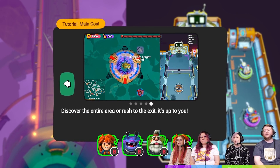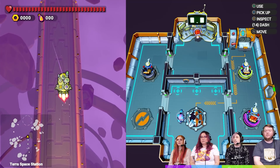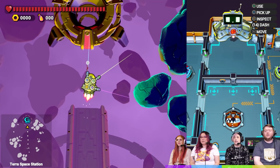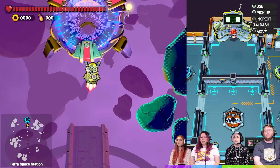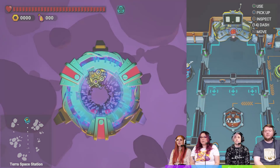Discover the entire area or rush to the exit — it's up to you. We are Exploranauts! If Jazzy is... how do I get out of here? Now we've got guns on both sides. Why are you letting me shoot? This is the tutorial zone, that's why. Neat. I dig the two-side thing.